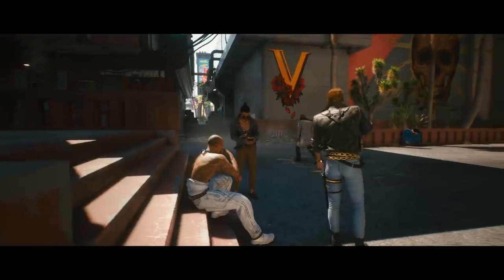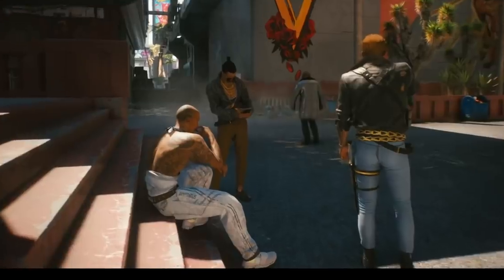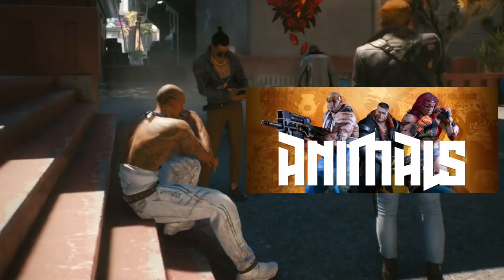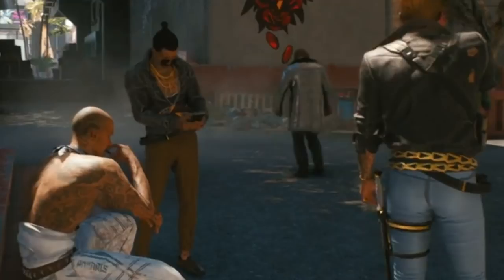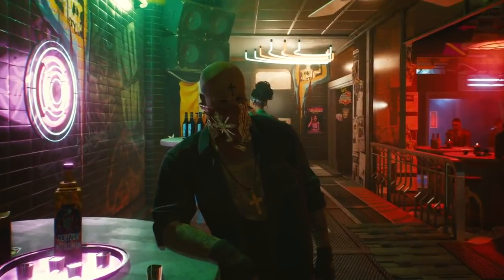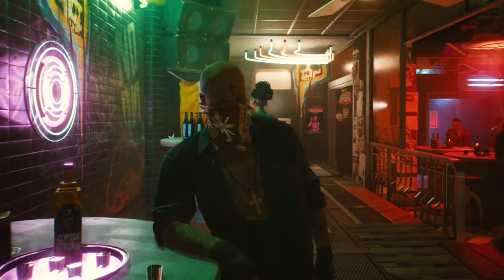Another group of three Valentinos are congregated, one sitting on stairs with interesting pants bearing the Animals logo — possibly hinting at an alliance with the Juicehead faction. In the back there's a man with a chrome trench coat, an example of Night City's boisterous fashion options. Moving inside El Coyote Cojo, we have a Valentinos higher-up drinking some tequila. A bunch of Valentinos have crosses on their foreheads, which showcases their devotion to their faith.